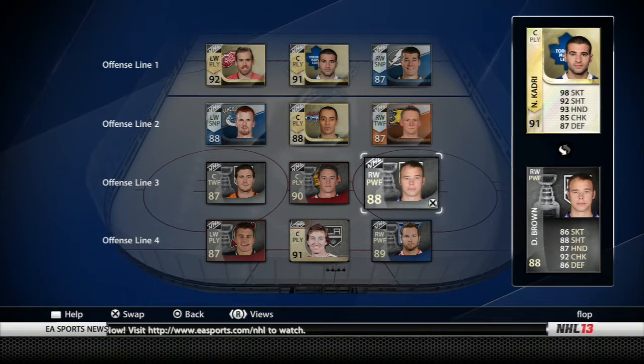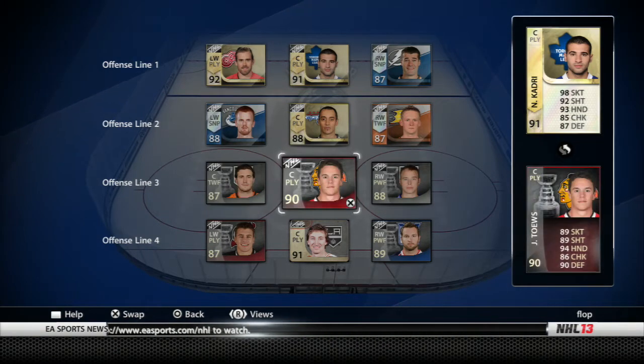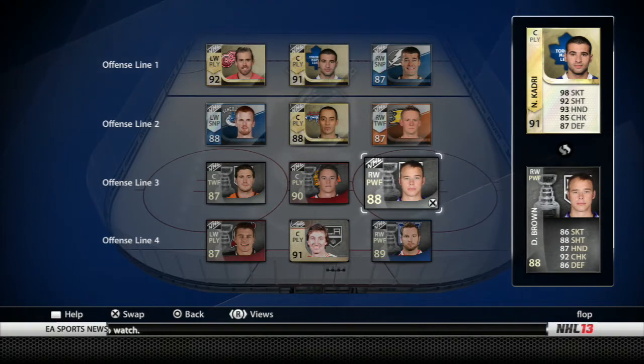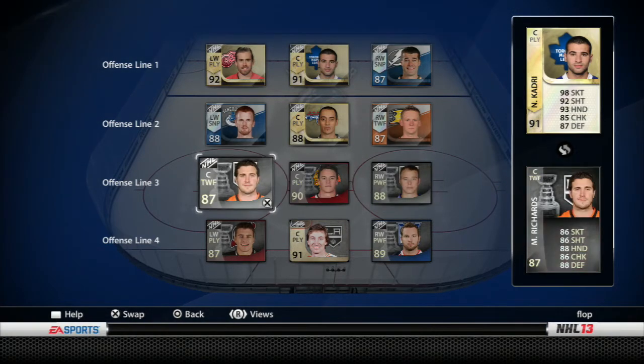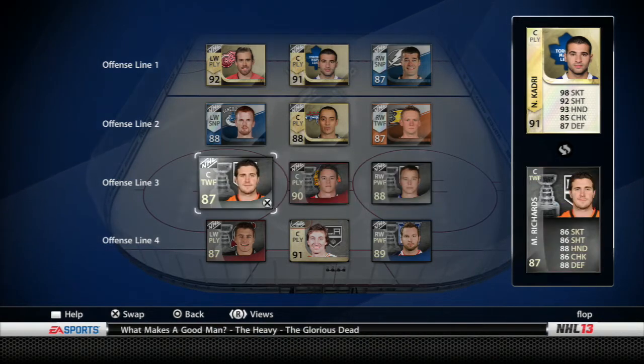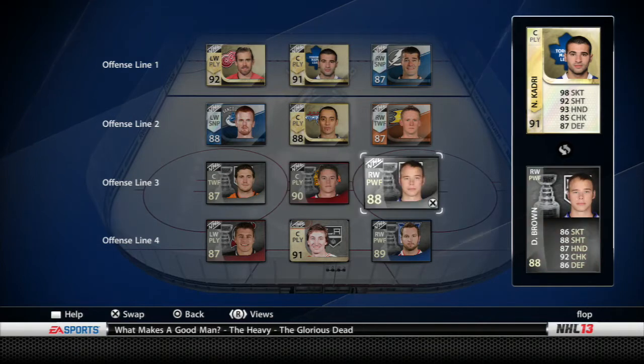Into the third line, we've got the Stanley Cup line right here. All these players have won the Stanley Cup, which is kind of interesting having a line like that — especially since they're all Stanley Cup additions. We've got Mike Richards, who I could easily use a change team card on, and Jonathan Taze and Dustin Brown. Skating is not a huge difference here, but it's still noticeable.